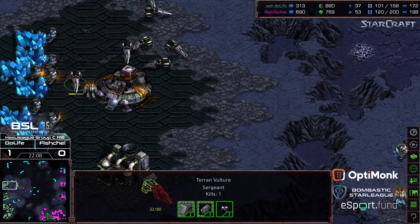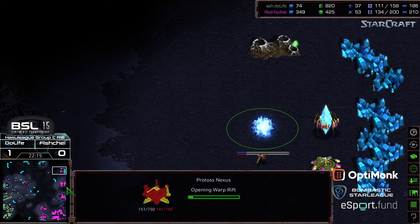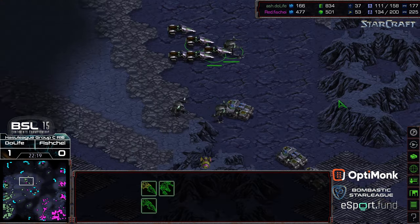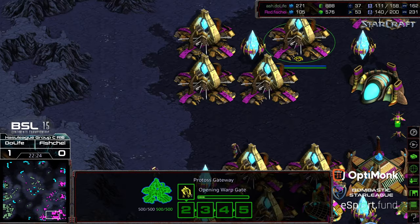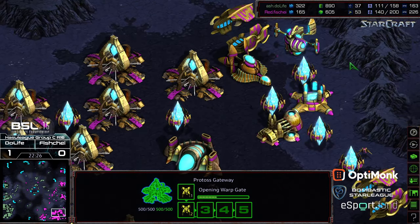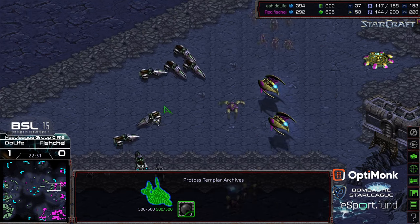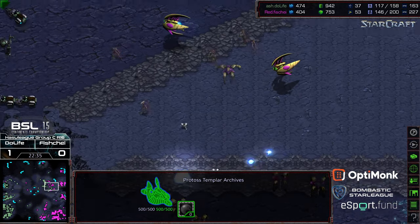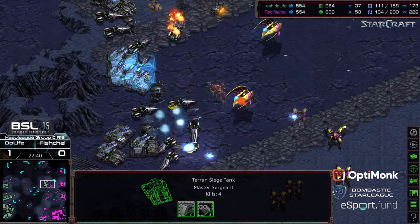Zealots are still getting some kills at the nine o'clock. A probe is in position to grab the one o'clock — another base coming online in the upper right-hand corner, which is a lot of bases to work with. Fisheye has a 20-worker lead but is even on troop count otherwise, and just needs to make sure gateways are running and he's keeping up with two stargates. He's hitting 144 supply but it'll be a minute before those troops are out.